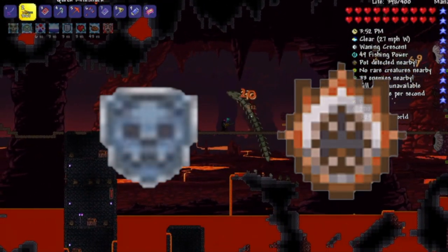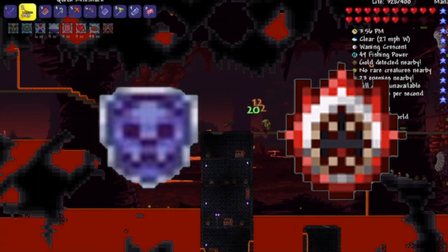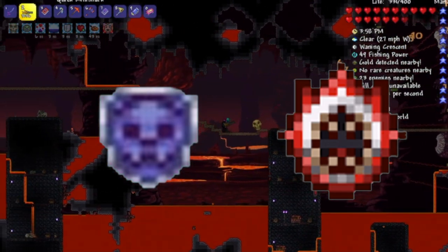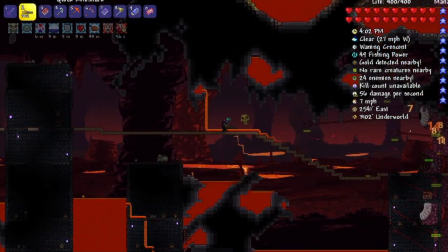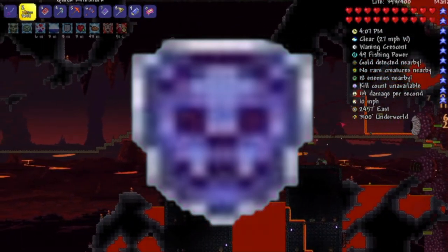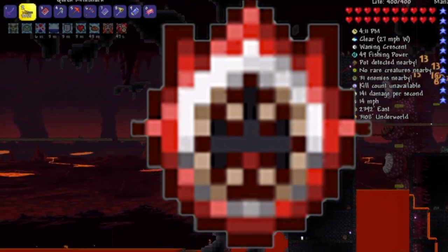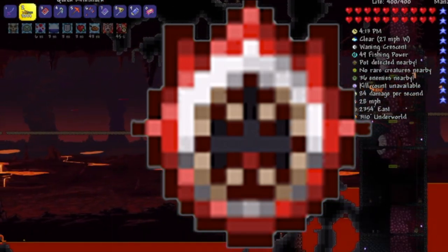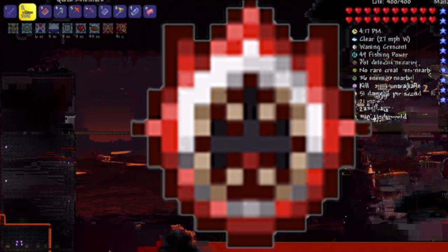Next, we have both the Obsidian Shield and the Shield of Cthulhu. Remember that both of these shields have different functions, so both of them should be used. The Obsidian Shield helps prevent enemies spawned by the Wall of Flesh from knocking you into the Wall, which would be a quick death. The Shield of Cthulhu's dash ability is used to get you away from the Wall in case you are knocked near it, or for when it starts to speed up, so it is also highly recommended.